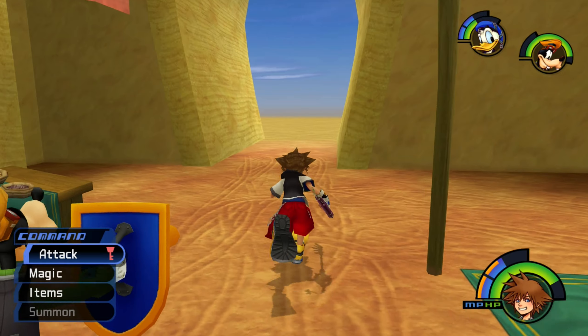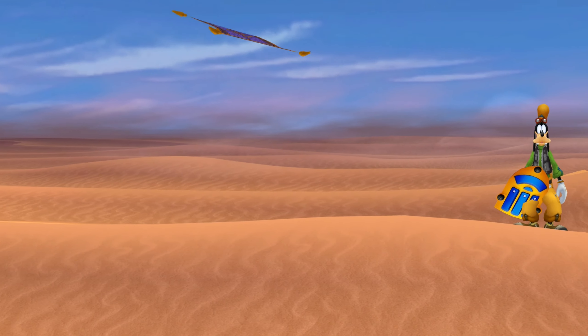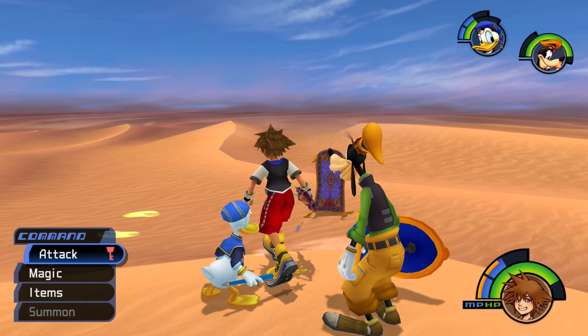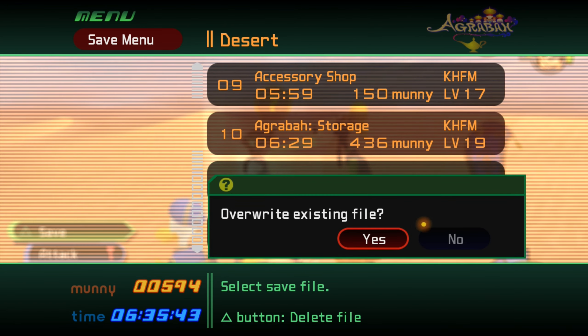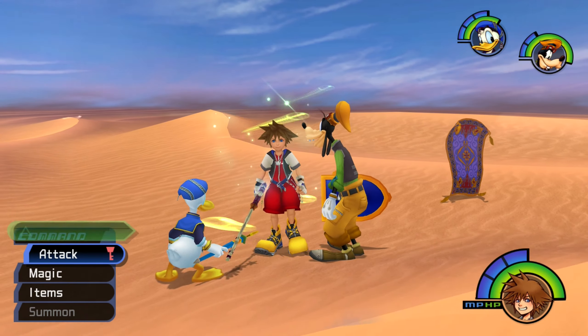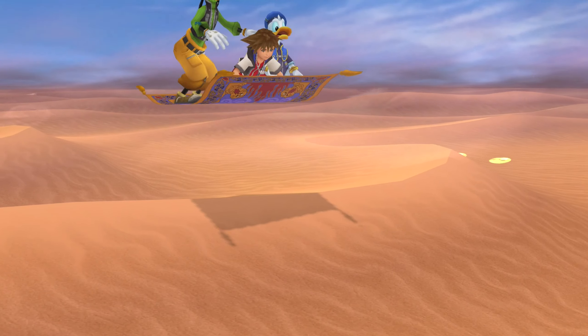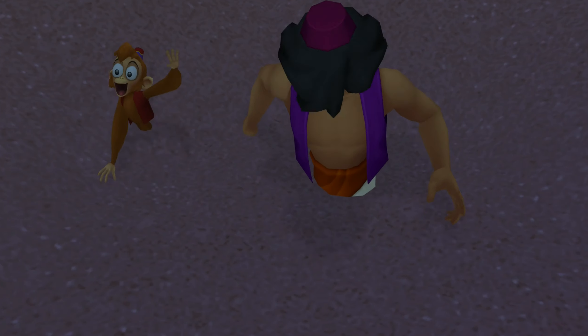I guess that's everything we can do in Agrabah town right now. Let's back to the plaza, and let's follow that magic carpet out into the desert. Where'd it go? There it is. There's a save point too — I guess we should use every save point at least once, just so you can warp back to it later. Wants us to come along? All aboard. Into the outskirts of the desert.